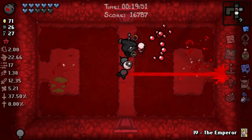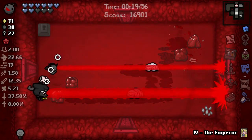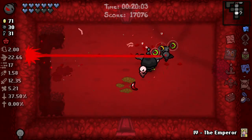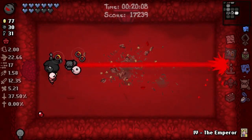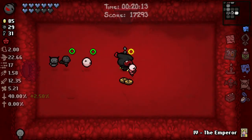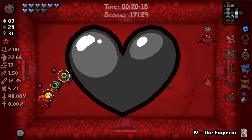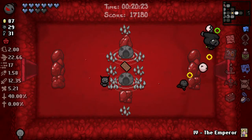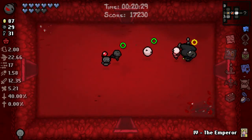I got the Blue Map so we can see pretty well where the boss is. Typically the Super Secret Room is oriented pretty close to where the boss is going to be. We don't need keys, we don't need anything at this point. I'm going to keep Mama Mega just because it gives us such a big stat boost. I'll pop the Emperor card - voilà, here's the Lamb. We go down to Sheol and the Dark Chest.